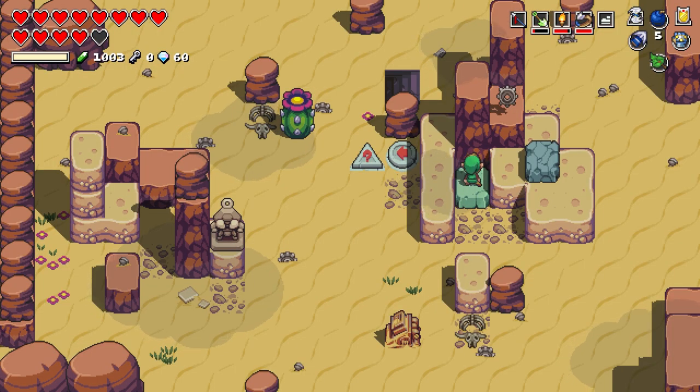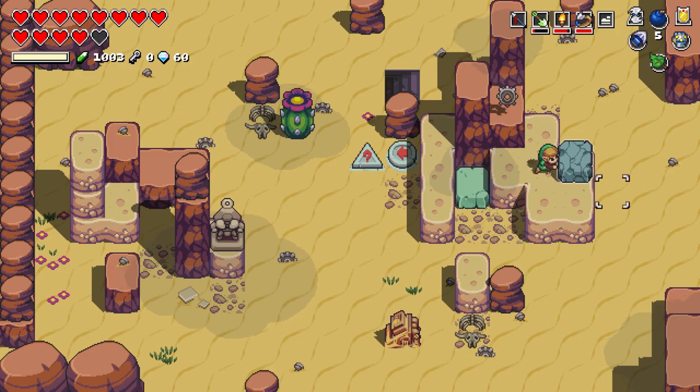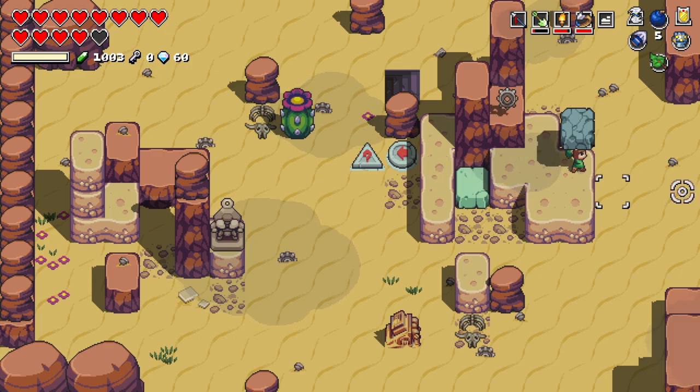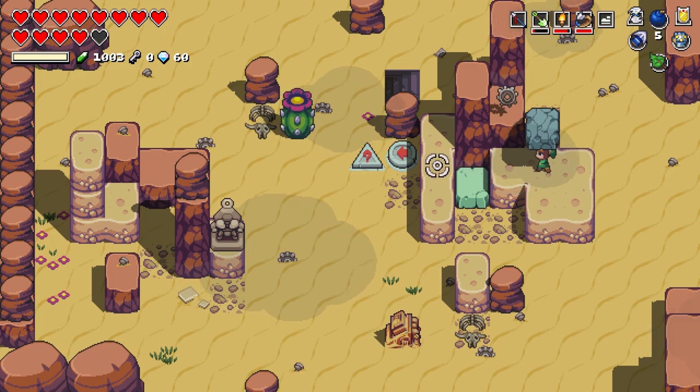There are also just random ones in the desert. I found this one but I already had the three so I didn't need it. I'm not actually sure how to get this one — I might be missing the item that you need — but if you see them in the world you can collect them there as well.